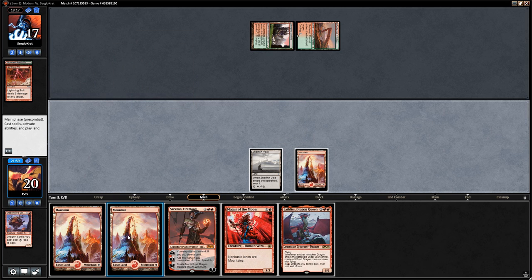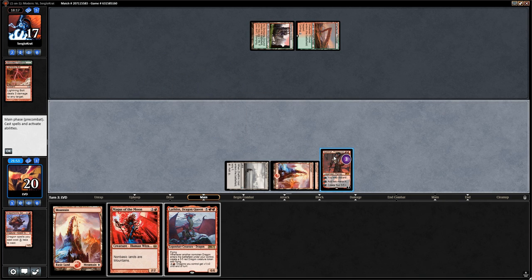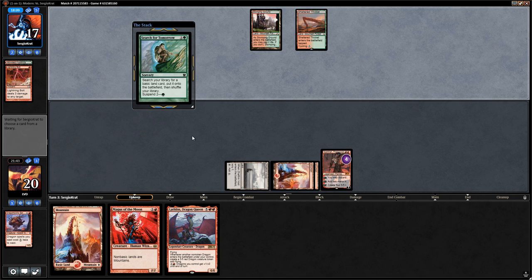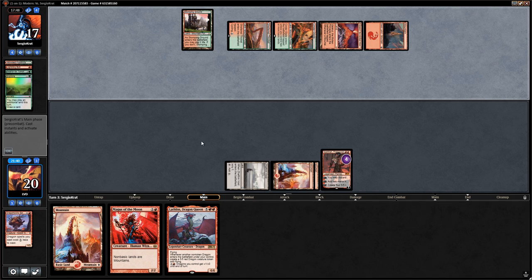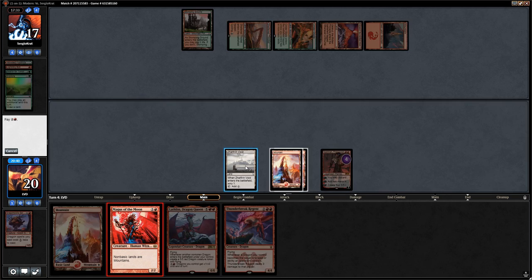Next turn we can go lands plus two mana from Sarkhan, then play Lathliss. But there's an Arboreal Grazer — opponent can play an additional land and they're already up to five. They could play Primeval Titan next turn, which is an argument for playing Magus of the Moon instead of Lathliss — otherwise they search up two mountains and could still kill Lathliss. We play Magus of the Moon.